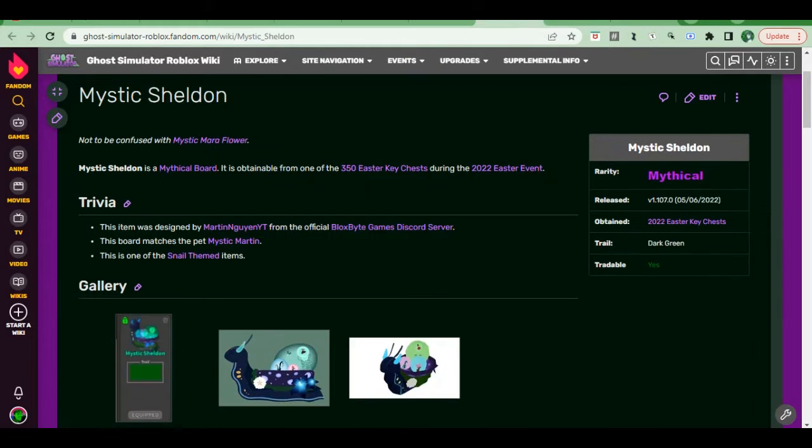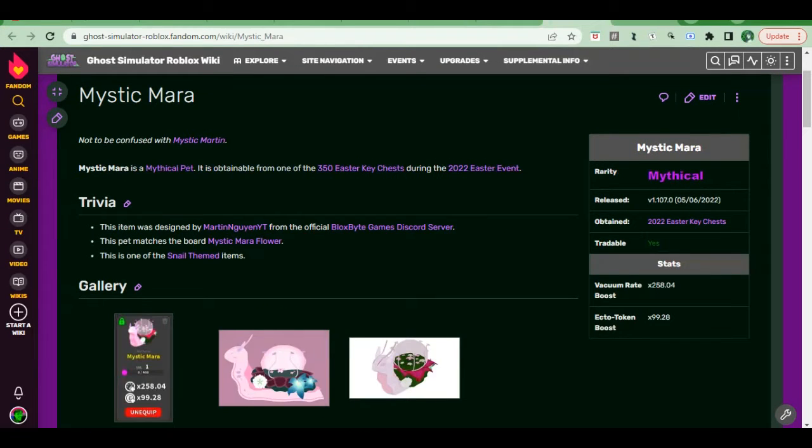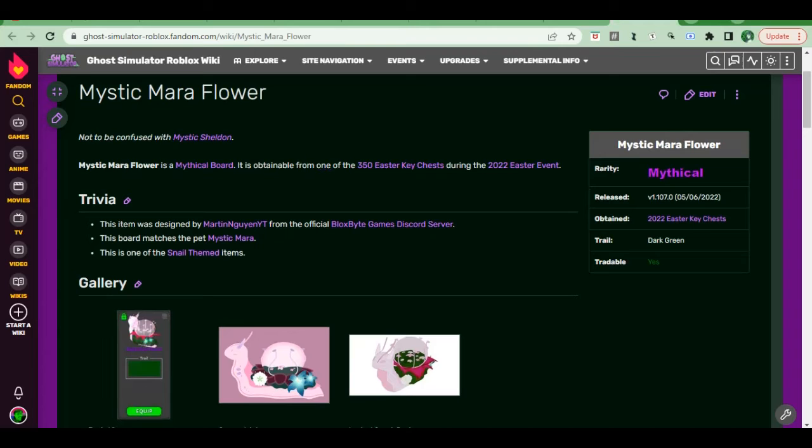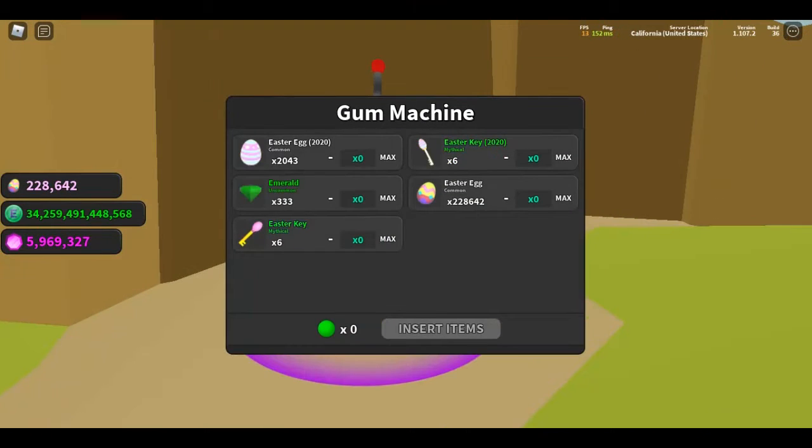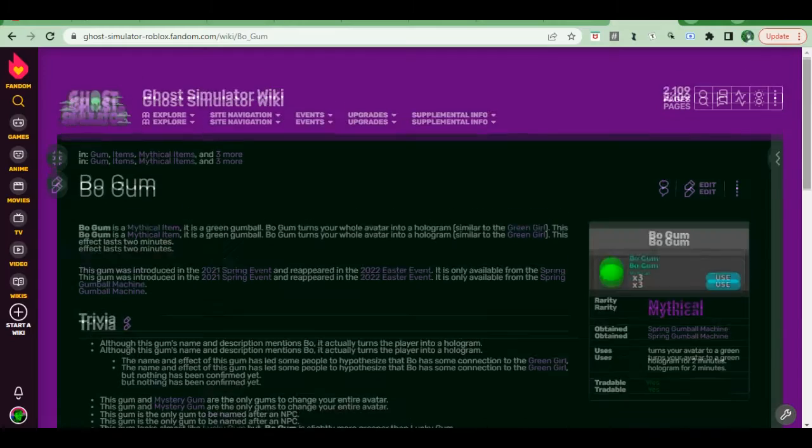Here are some pictures of what they look like from the wiki. New this update is the spring gum machine. It takes all currency from previous Easter and spring events and dispenses ghostly level gum as well as a chance to get bow gum.